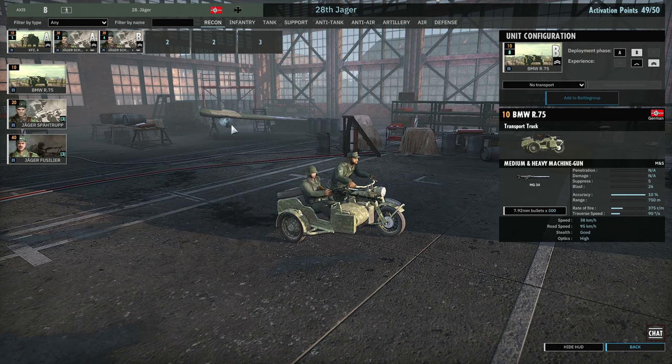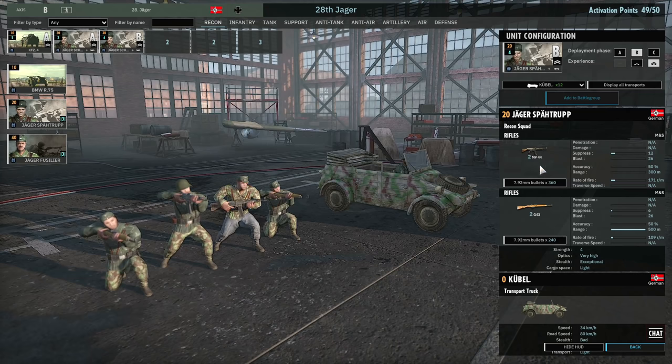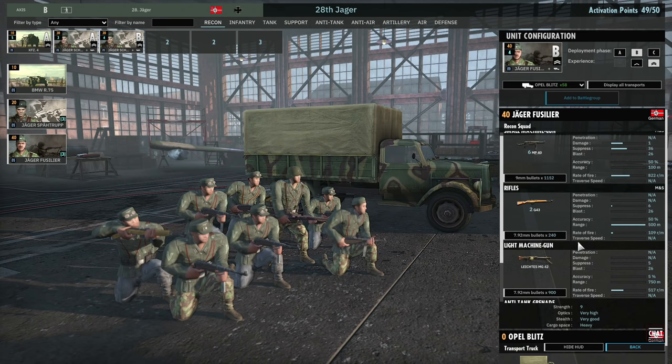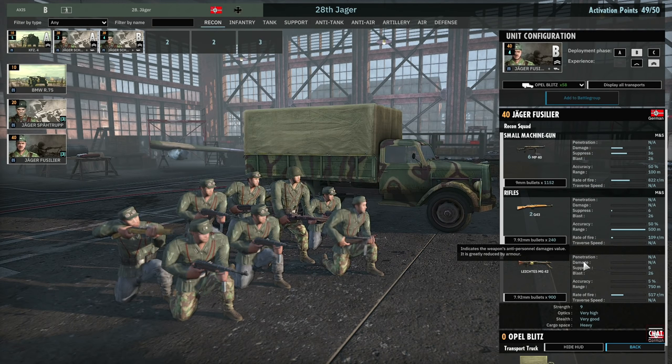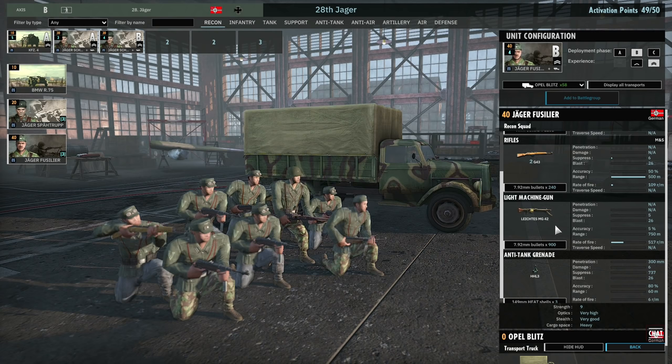Other choices in the recon tab include motorcycle recon and the Jaeger Speerthroop squads, which have two MP44s and two G43s — quite a nice setup, but they lack the MG that makes the normal Speerthroop quite good. Then there's the Jaeger Fusiliers, which have decent close-range capabilities for a recon squad whilst also being able to engage at long range with the MG42. They are overpriced in my opinion, and that MG will reveal them at range, which is not something you want your recon to do — you want recon to be sneaky and provide information rather than act as an assault unit.